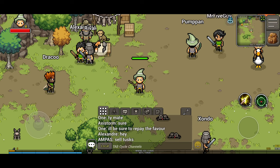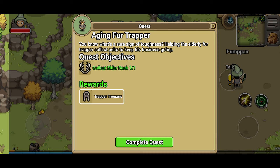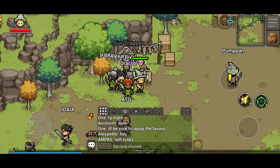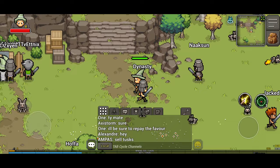The next trapper quest is to collect the Elder Rack. For completing this one, we're going to get the trapper trousers as a reward. Bear in mind this one can take a little bit longer than the first two.